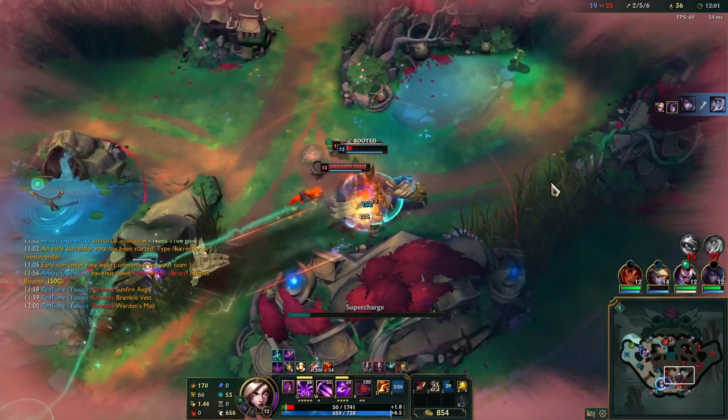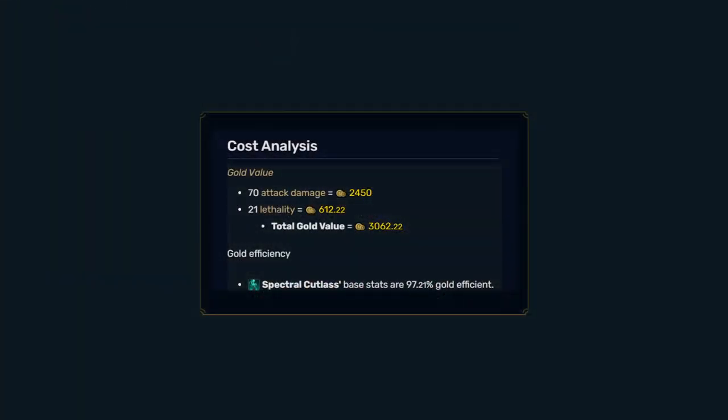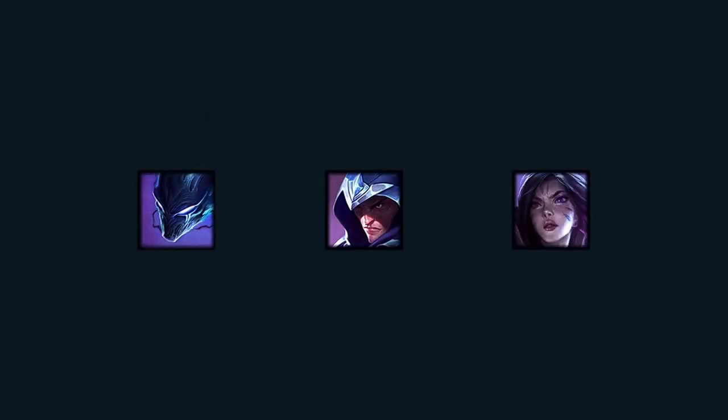This item is almost 100% gold efficient from the stats alone, so it is absolutely worth buying, but the main strength and drawback is the difficulty of using the active. It will be used best by assassins with movement abilities that can get far away from the anchor, ensuring that the anchor will be safe to return to.